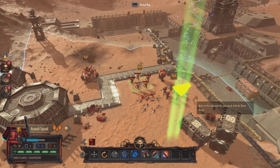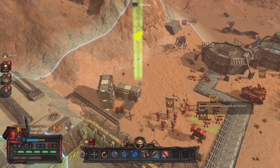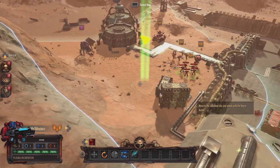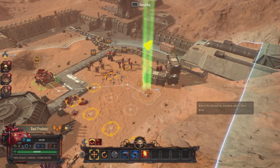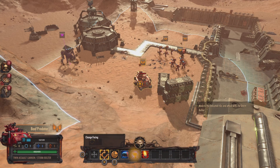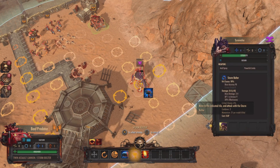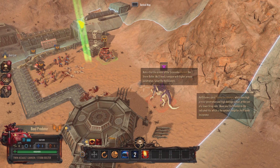I just missed what that last bit said but I presume it said to move somewhere. Assault marines here — do we kill it? Not sure about the ranged plasma request. Maybe it was the tank. I can move that to face — yes. Now it's saying to use the storm bolter. The storm bolter will need a weapon to hide — okay.